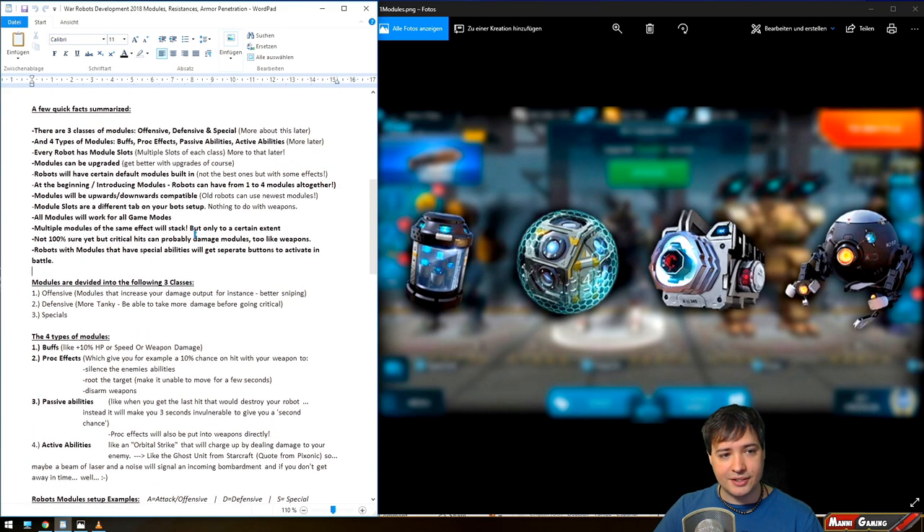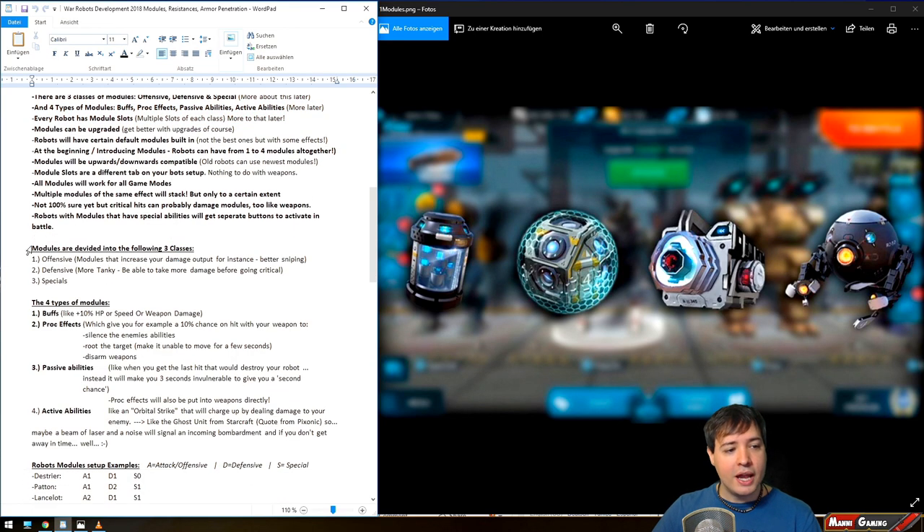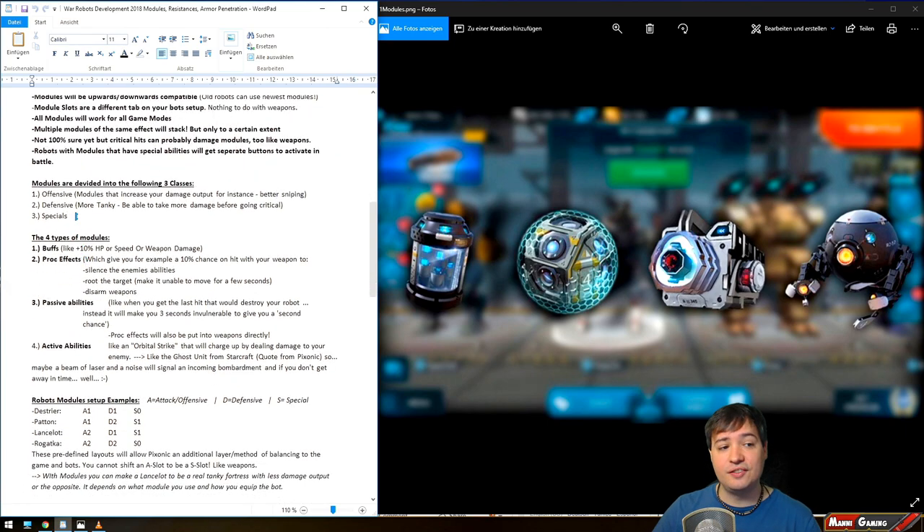Modules are divided into three classes: offensive, defensive, and special. Offensive modules can include more damage output — simply 10% more damage, for example — or better sniping abilities. Defensive modules make your bot more tanky. A Lancelot, for example, has two defensive module slots. You can make it much more tanky, or have a module that prevents critical hits from happening so you keep all your weapons till the end no matter how much damage you've taken.